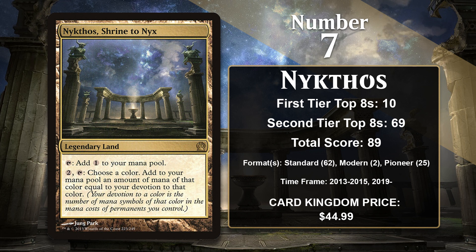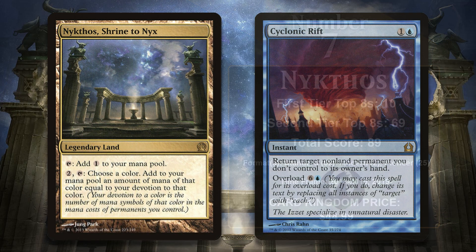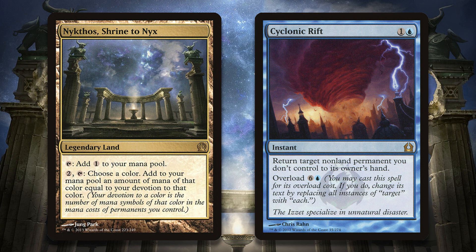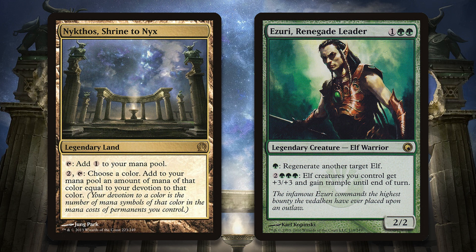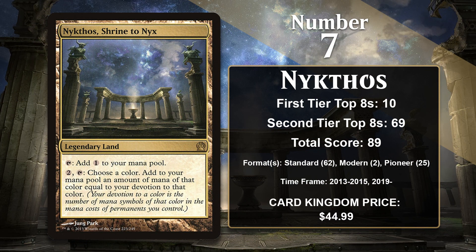At number 7, it is Nykthos, Shrine to Nyx. Nykthos can tap for a single colorless mana, but you can also pay 2 and tap it to add mana equal to your devotion of a particular color. The decks Nykthos is played in are built to take advantage of it, with lots of colored mana symbols on their permanents, so it can generate insane amounts of mana. Devotion was one of the format-defining mechanics for Theros Standard, with many devotion decks achieving Tier 1 status. Its most frequent homes were in Devotion to Blue — where it could help cast Cyclonic Rift with Overload — Devotion to Black, and Devotion to Green, where you could cast a huge Genesis Hydra. Nykthos also has a few points in Modern in Elf decks and has been pretty successful in Mono Green Devotion in Pioneer.